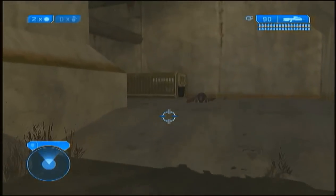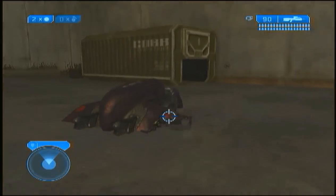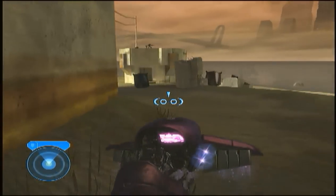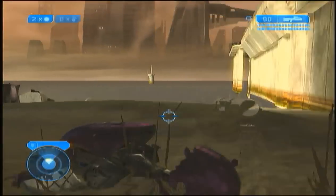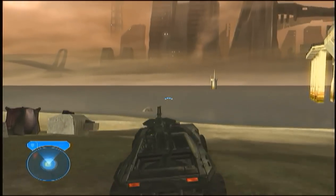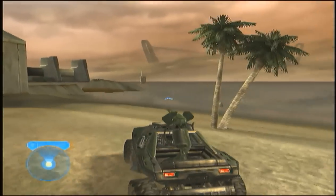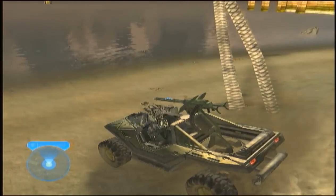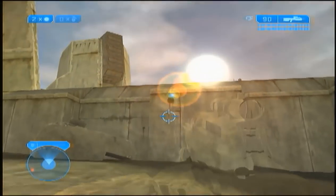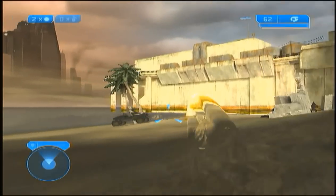You're going to want to park this ghost in the area that the phantom generally spawns, because otherwise it doesn't seem to work. Once you've done that, go ahead and get back in the warthog and then drive down towards the area in which the phantom is activated. I like to park it near these trees where I can see it easily. Then go ahead and walk towards this area and you'll be about ready to trigger the phantom.